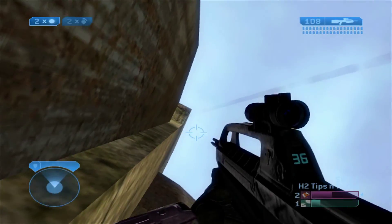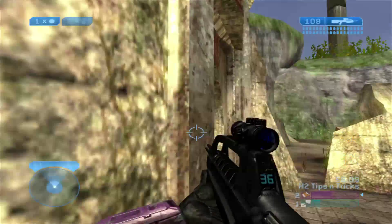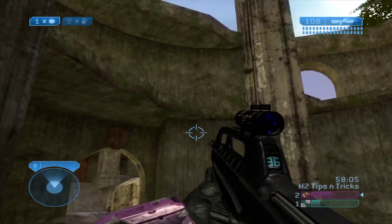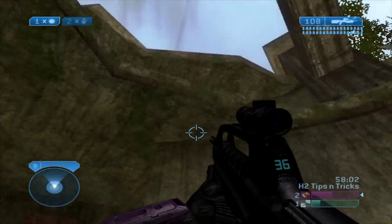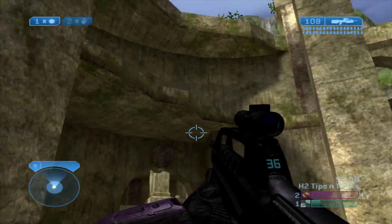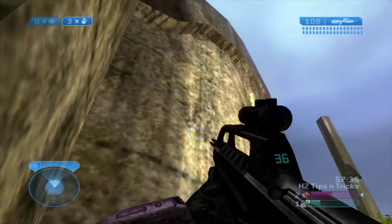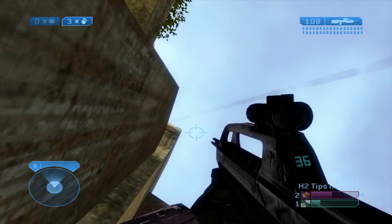Red base is a little different due to how ring two is shaped on red side — grenades don't really have a place to land if you throw from the same spot. But really all you have to do is set up the same exact way and then take a few steps back.